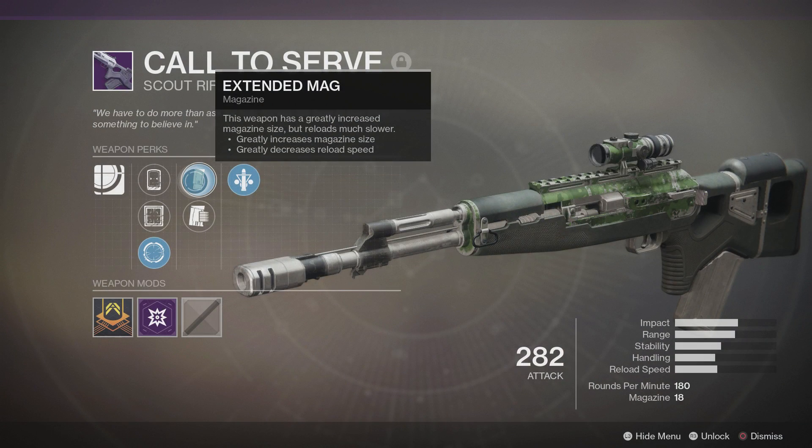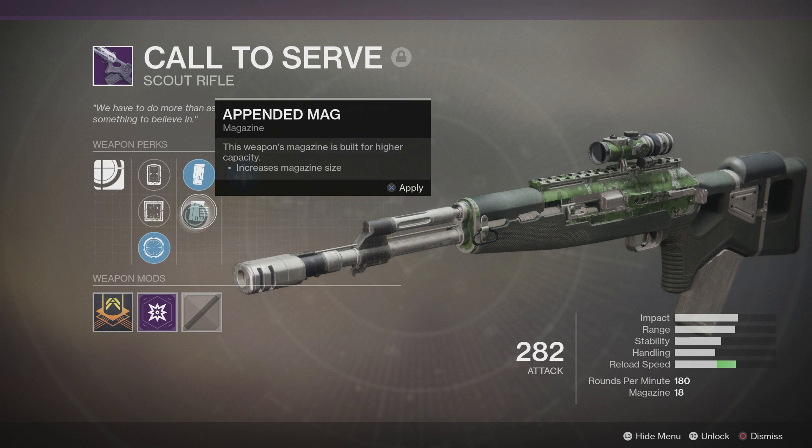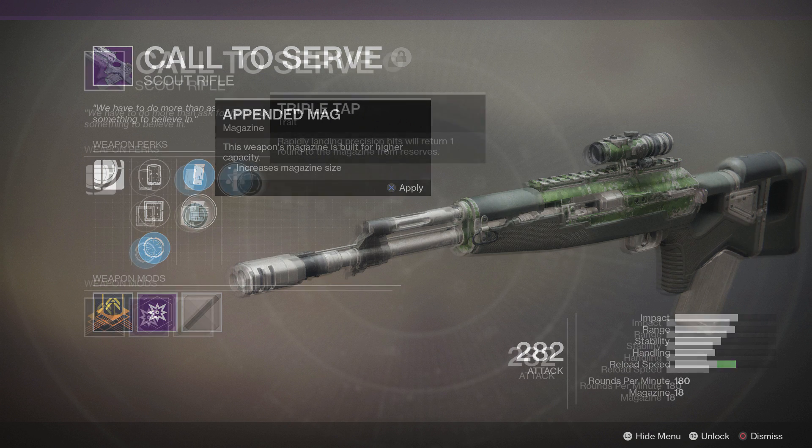First up in the magazine perks we have Extended Mag — this weapon has greatly increased magazine size but reloads much slower. As you can see in the bottom right-hand side of the screen, this gives the weapon 18 rounds in the magazine, which is very important and I'll talk about why in a moment. Then we have Appended Mag — this weapon's magazine is built for higher capacity.